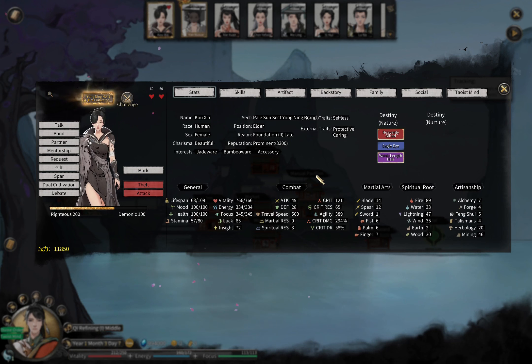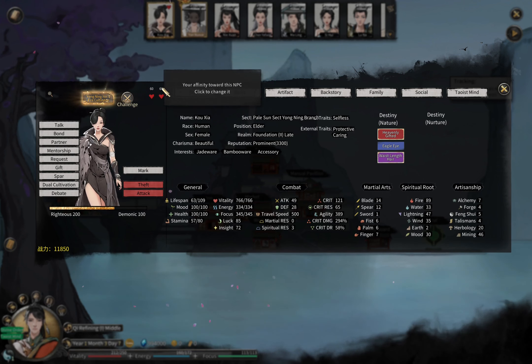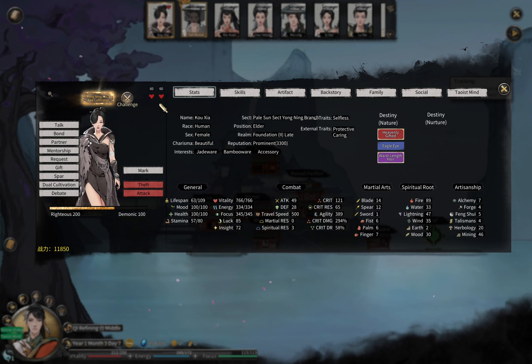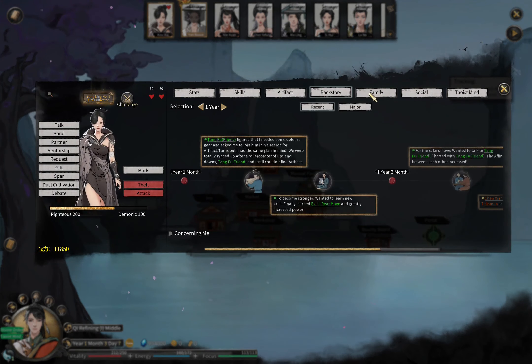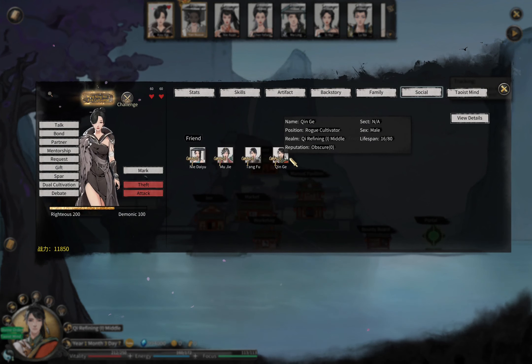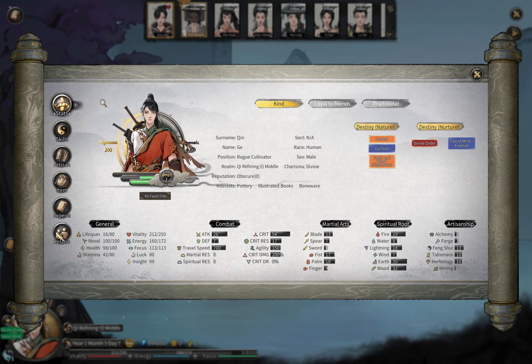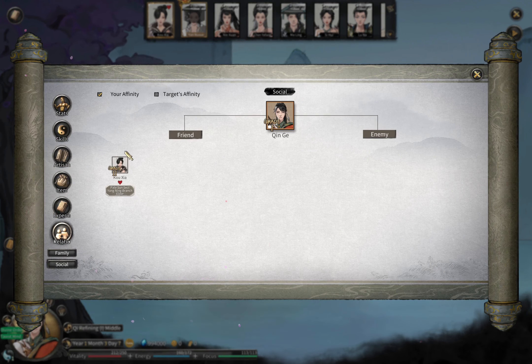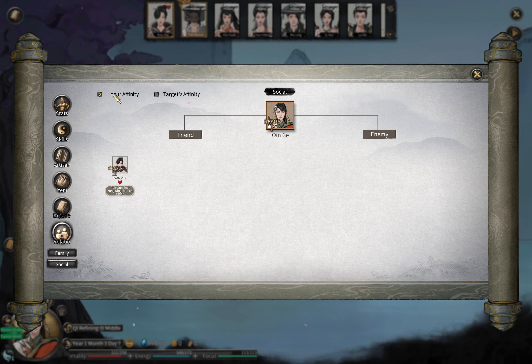If both sides' affinity increases to one heart — 60 — you can see that near her name she is now considered a friend. You'll appear in her friend list, and she'll appear in yours. Also notice that in the social relationship screen, there is 'your affinity' and 'target affinity.' This is the only place in the base game where you can see your affinity towards an NPC.